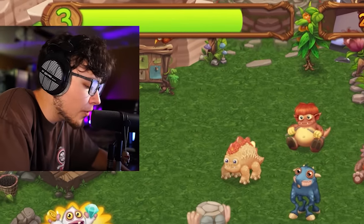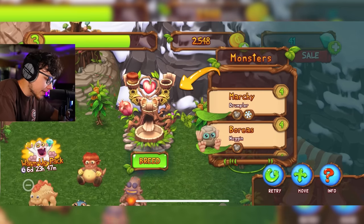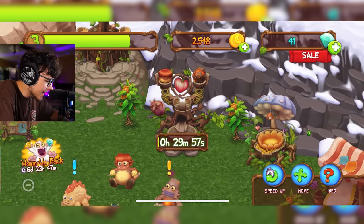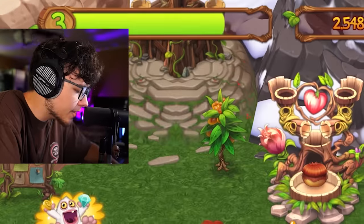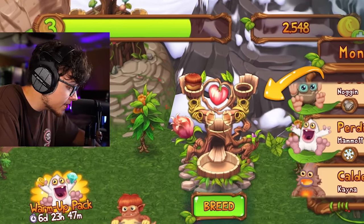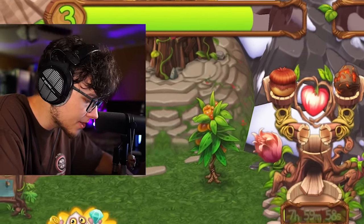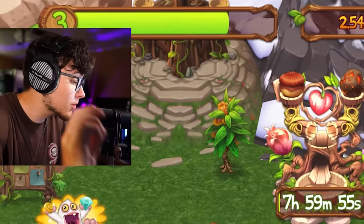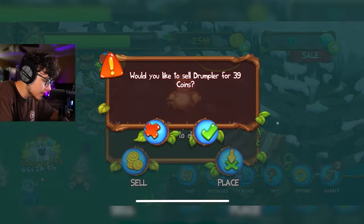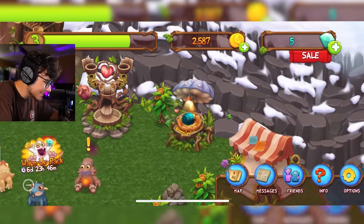I don't even remember what we were gonna breed him with. Let's see — Drumpler and then Kena to get Ziggurub. Let's throw Drumpler in. Where is Kena? There she is — and breed. Guys, I don't know how easy it is to get other monsters. It looks like we got a Drumpler — I'm not sure how easy it is to get the monsters you want in this game, especially since we don't have torches. That's an eight-hour wait though, so it looks like we probably got her. Let me use my diamonds to speed things up.